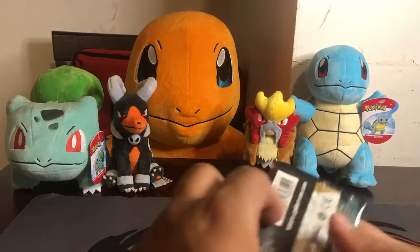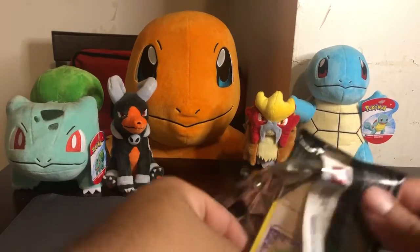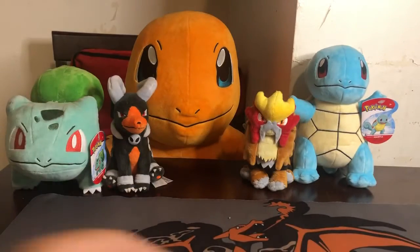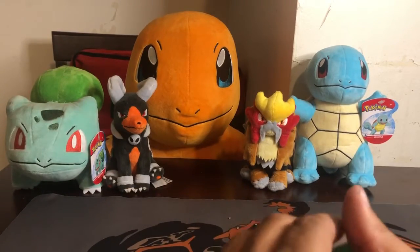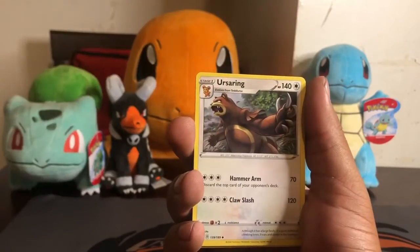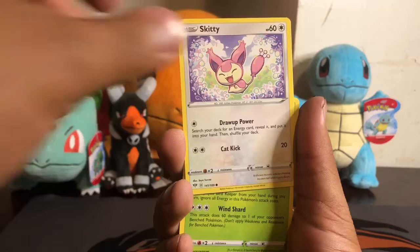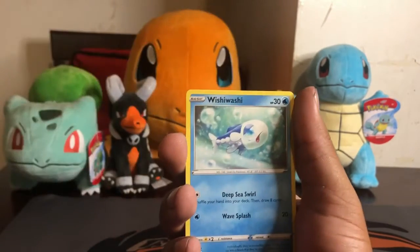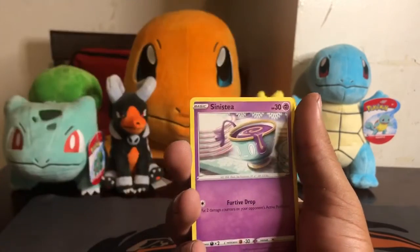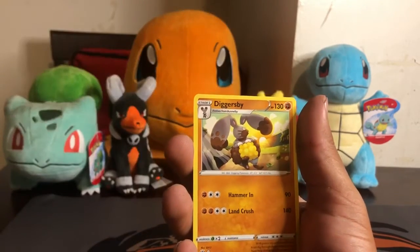Okay, so let's open up this VMAX Cinescorch pack. Here's the code card. One, two, three, four. Grass Energy, Old PC, Urserine, Heat Energy, a Skiddy, a Rowlet, a Wishy-Washy, a Kufant, a Sinistee. The reverse is another Kufant and the rare is a Diggersby.